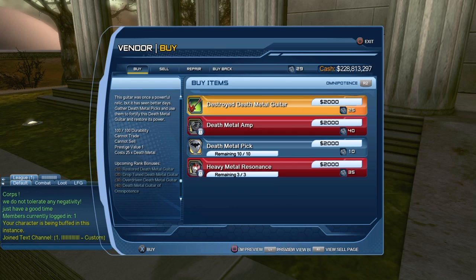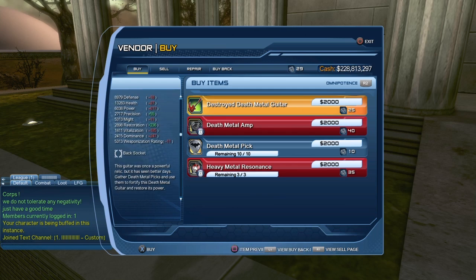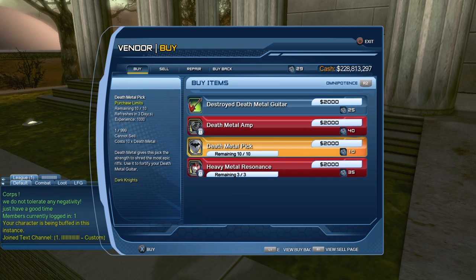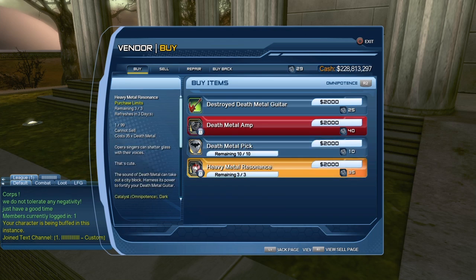It will cost you 25 death metal coins in order to purchase it. That is also where you can purchase some of the components you need to upgrade it. Although death metal picks you get just by playing various missions — same with the heavy metal resonance — you can also purchase them from this vendor, but you are limited in the amount you can purchase.